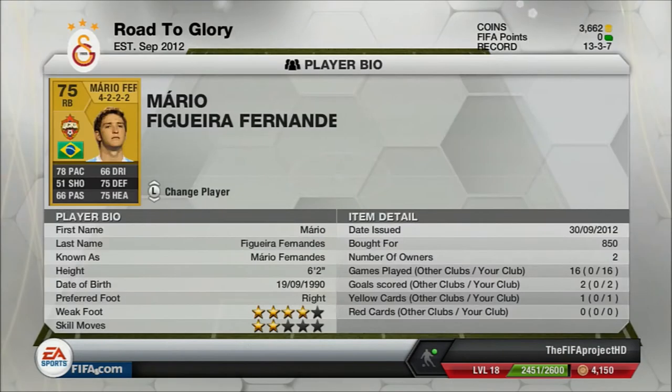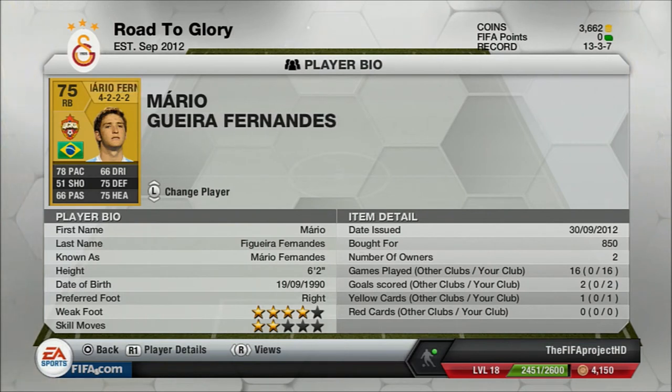The next player is right-back Mario Fernandez — 6 foot 2, 850 coins, 78 pace and 75 defending. He has 75 heading so at corners he can get a goal — he's scored two goals for me and he's played 16 games. He has 4 star weak foot and only 2 star skill moves, but he's a right-back, and he's quite tall. He's always in defence and always attacks when you need him — a great all-round player.